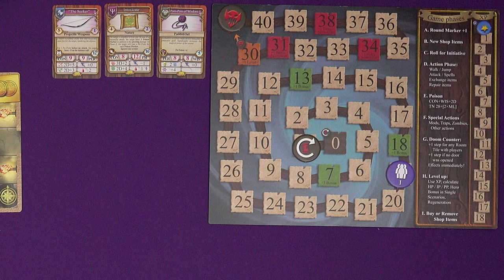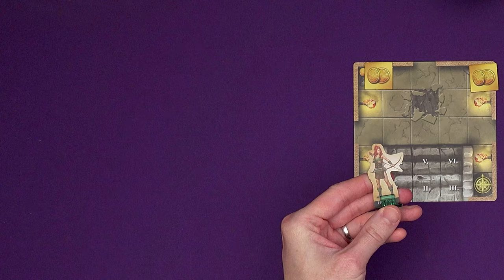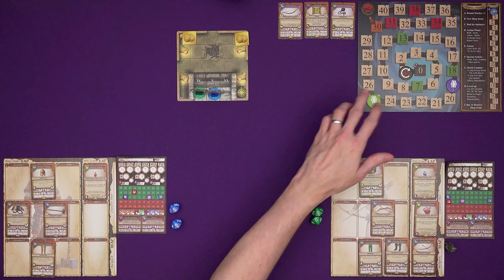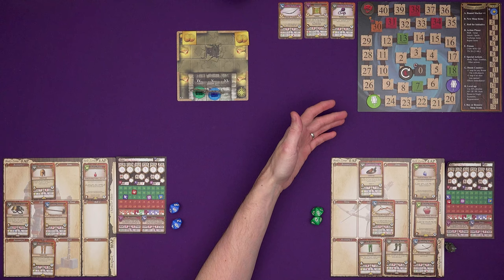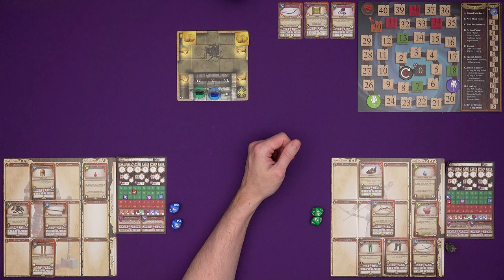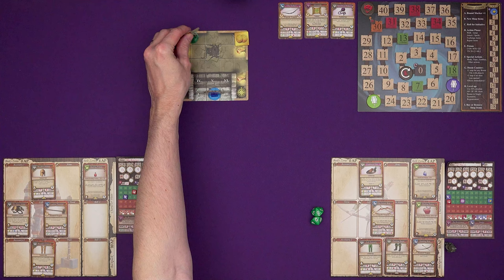We enter our dungeon in initiative order, so the person with the lowest initiative goes on space 1. Then we have the action phase, which is pretty much where everything takes place. The initiative we've ended up with are our action points, and we keep going until everyone's exhausted their action points and all the monsters have activated. Whoever has the most action points gets to do the next action — that's going to be the huntress with 25. Whatever you want to do spends those action points, so the huntress wants to go over to this loot marker and pick it up. It's five spaces away; it costs one action point to move each space.